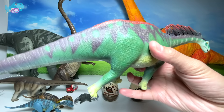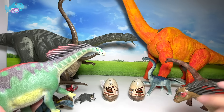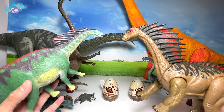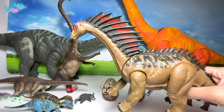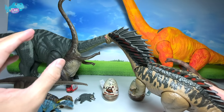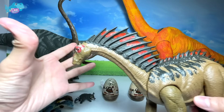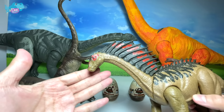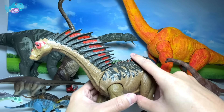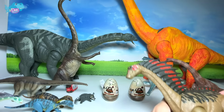Diplodocus actually means 'double beam.' Do you guys know why? It is because on the underside of the tail there are actually two chevron bones. I'm going to place this right over here. I really love sauropods - what about you guys? Do you prefer carnivores or herbivores? Do let me know down below. We don't really have a lot of Brachiosaurus from Mattel, but we do have two other sauropods from Mattel.